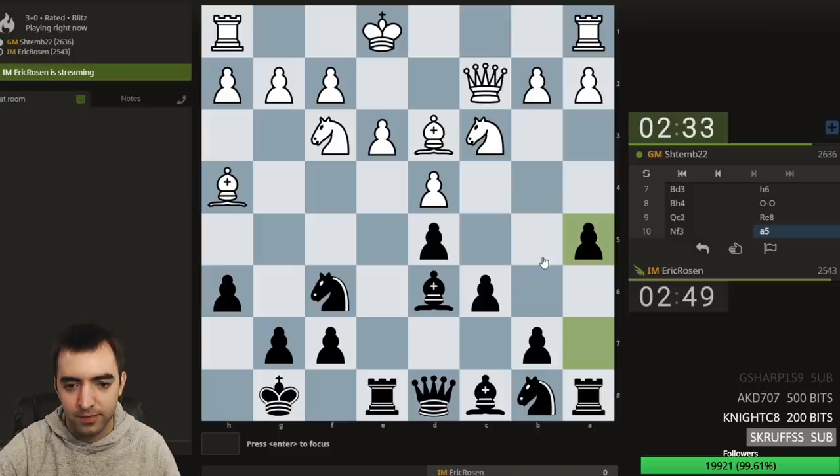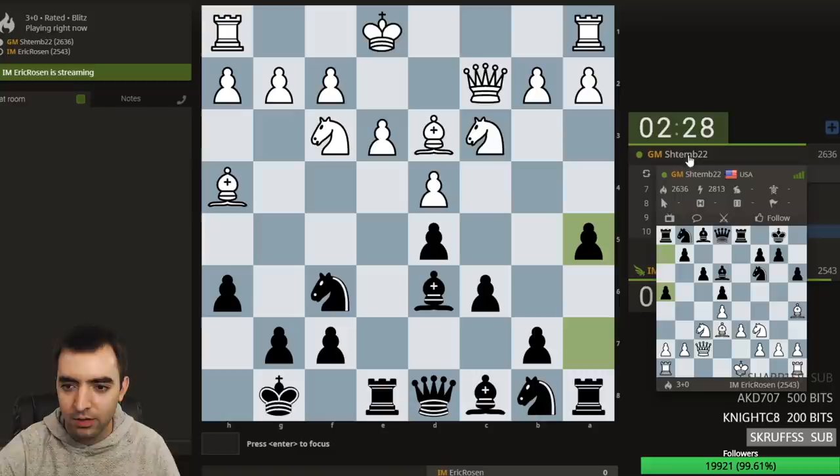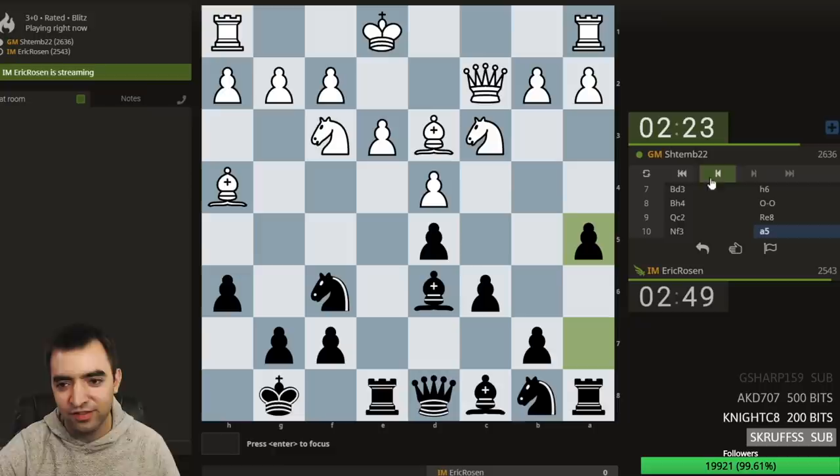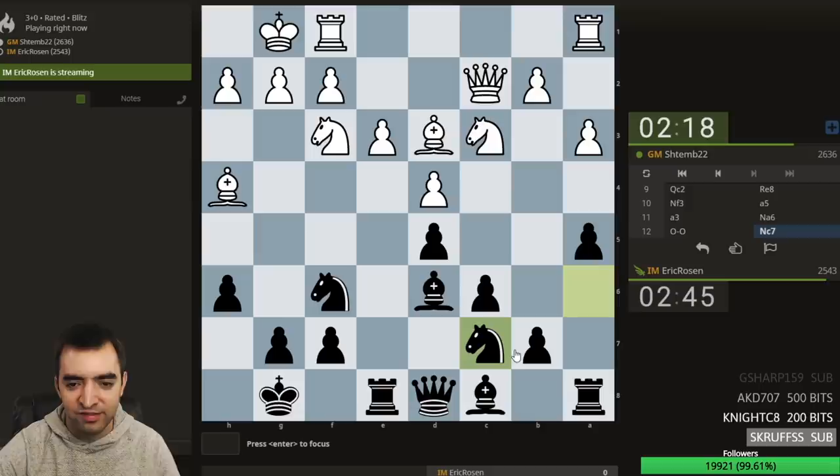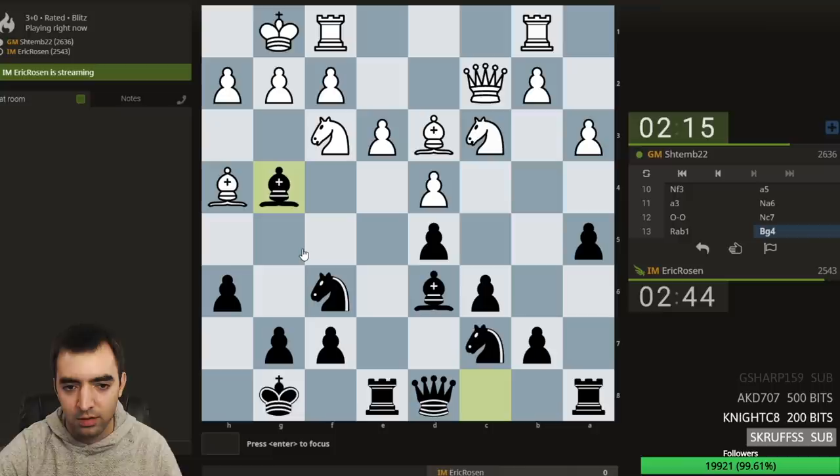I'll play this. The idea is knight a6, eventually this maneuver. Who is this? What country? From USA? Oh, I know who this is — it's the only grandmaster whose name starts with 'shtembe.' I think he's a student. Let's play knight c7. That's some nice time advantage.